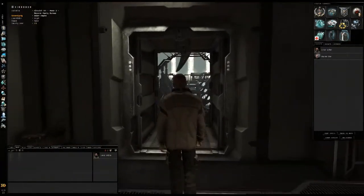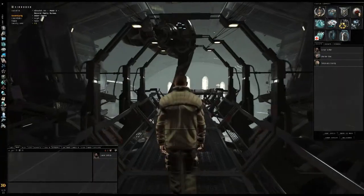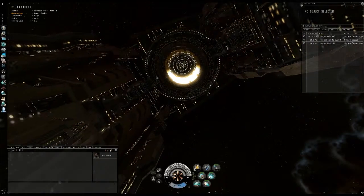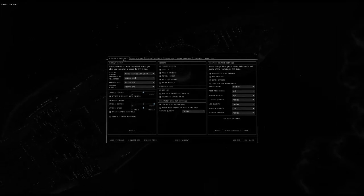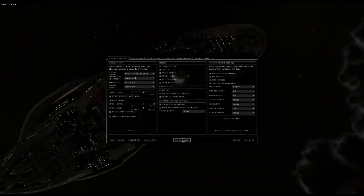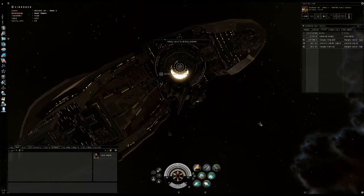I'd like to know what you guys think of Incarna and how you guys like the captain's quarters. I'm going to show you how to turn it off if your computer can't handle it. You can actually undock here — you can actually turn it off. You go into your settings, and it's under display and graphics. Come over to load station environment, uncheck that box, and it'll change the next time you enter a station. Hit OK, close the window, wait for your session timer to count down, and you dock back up.